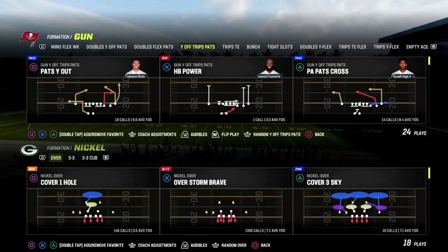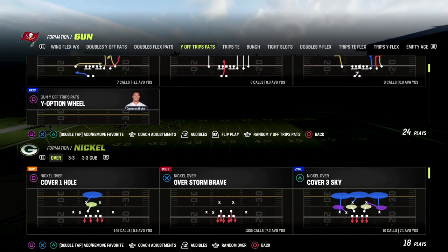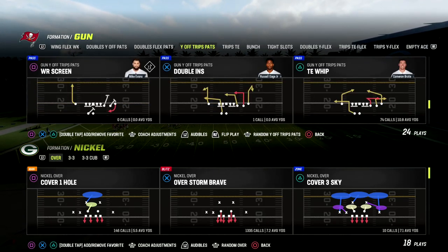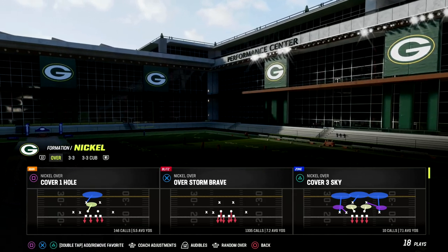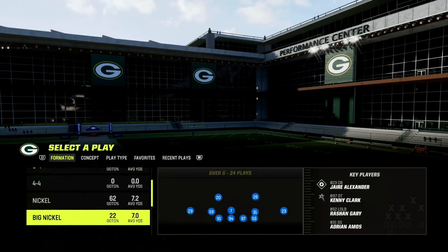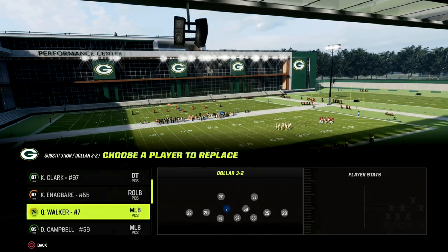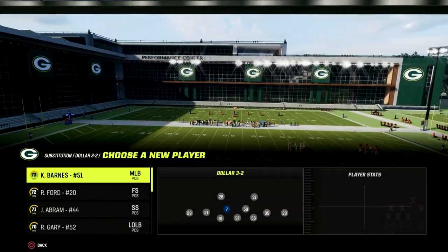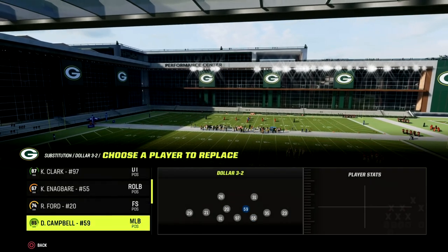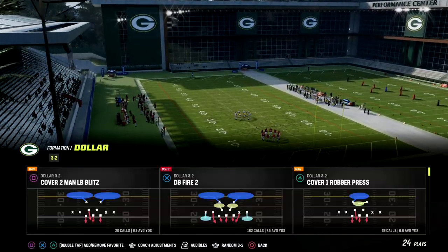This is the best blitz in Madden 23 right now, and I don't think it's particularly close. It comes out of the 46 playbook. We're going to show it against the U-Trips meta because it's going to show you the best different types of blocking formulas your opponent can use. The defense is the $3-2. Daz used this defense to win a belt. This defense is loaded with power, and what makes it so good is that it is based around a blitz that is very difficult for your opponent to block.